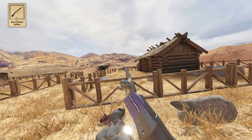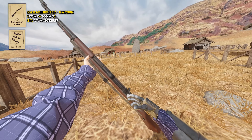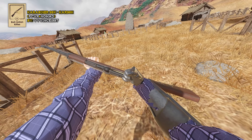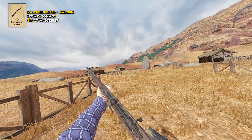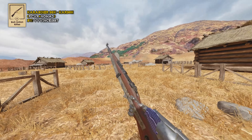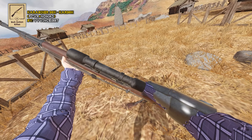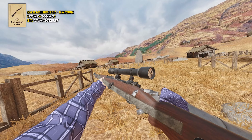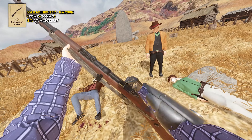Let's move on to bolt action rifles. Kar98! You can find a pouch of stripper clips in the speed loader category. Grab the bolt — it'll pull it back. Grab your clip, put it in, grab the bolt, hit the Alt-Use button, now you're locked and loaded ready to rock. These are bolt action so you'll have to cycle a new round each time. There are actually three versions: one standard, one with a scope — grab hold of the scope and hit Alt-Use to zoom in — and one with a bayonet. Can't miss with a bayonet!